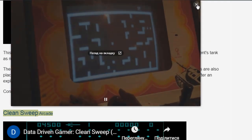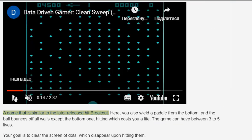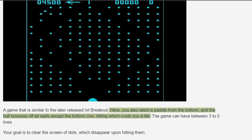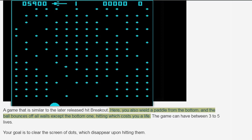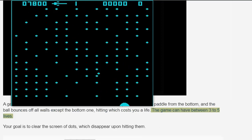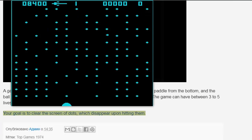Clean Sweep, Arcade — a game similar to the later released Breakout. Here you also wield a paddle from the bottom, and the ball bounces off all walls except the bottom one, hitting which costs you a life. The game can have between three to five lives. Your goal is to clear the screen of dots, which disappear upon hitting them.